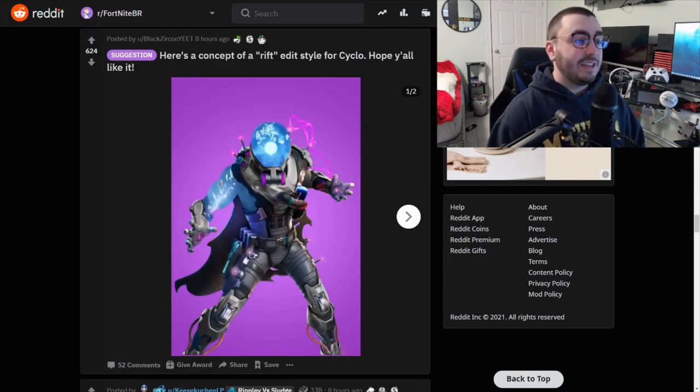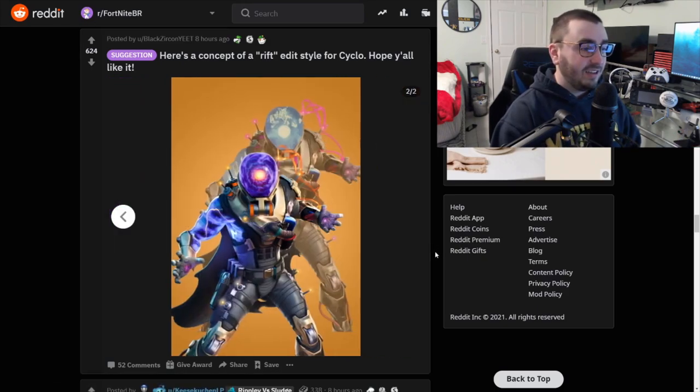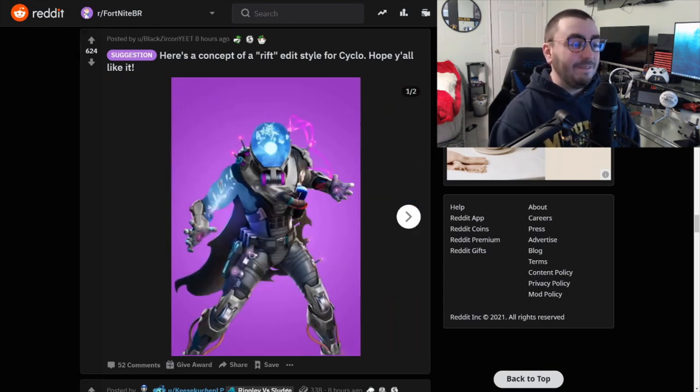Here's a concept for a Rift edit style for Cyclo — hope y'all like it. Honestly, this is beautiful. I love the Rift style things, like skins like Dream and Zero, Infinity — I love the look of all those skins. Cyclo was a really, really cool skin to begin with, and this actually kind of makes him better. Oh, that second style is so cool. Cyclo is really cool himself — I don't know which one I like better. This is definitely just as good.